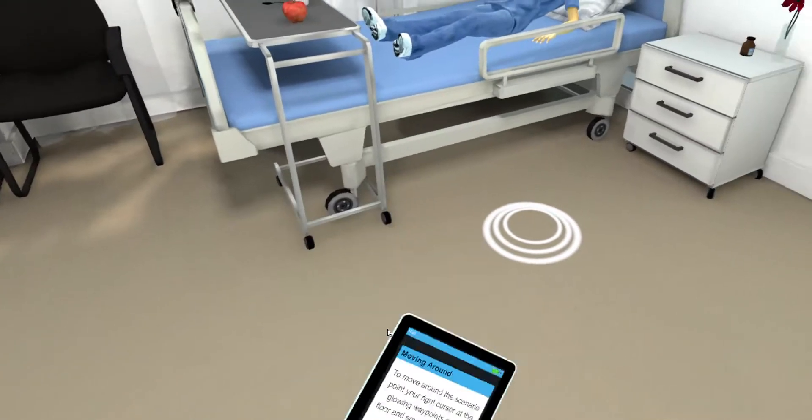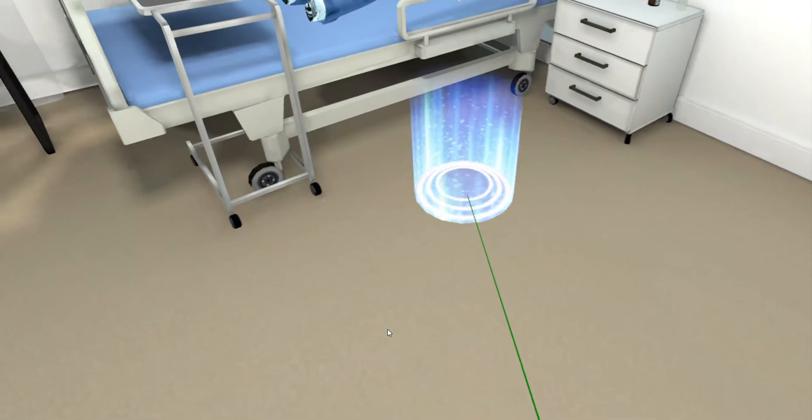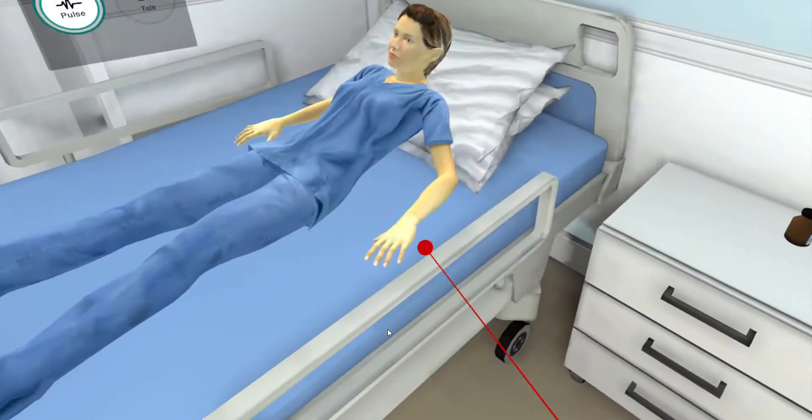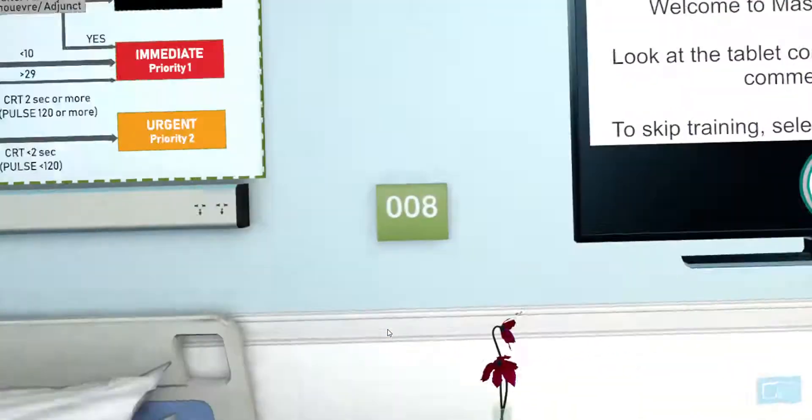To move around the scenario, point your right cursor at the glowing waypoints on the floor and squeeze the trigger on the controller. Note that when you're in the simulation, you can only move to the waypoints closest to you.